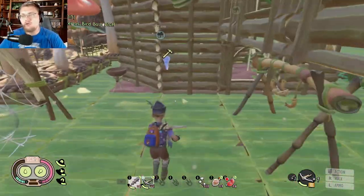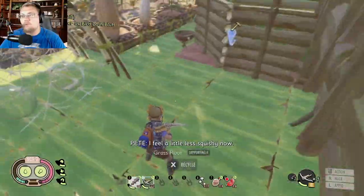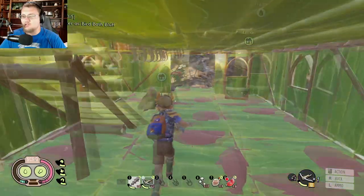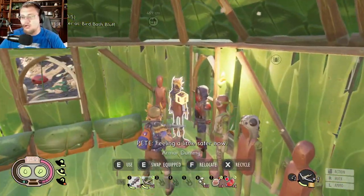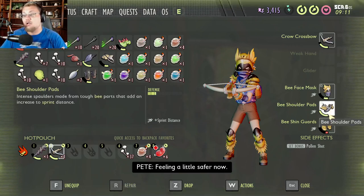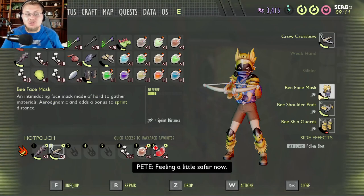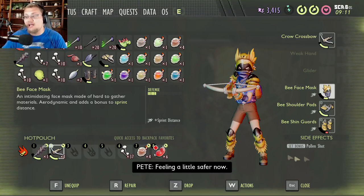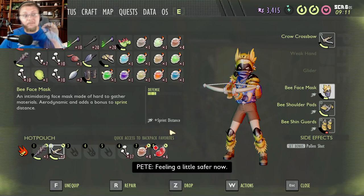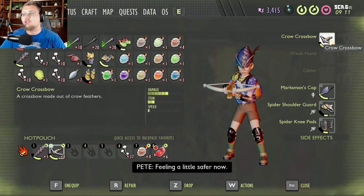A quick note on wearing the full bee gear set — it gives you Pollen Shot and sprint distance bonuses, but you're not moving faster, just further. If you can't sprint faster and get away from what's attacking you, the longer sprint doesn't help much. Also, within this update they've released something that makes Pollen Shot's stun damage unnecessary if you're using a crossbow, so spider gear wins out.